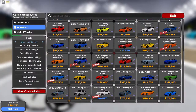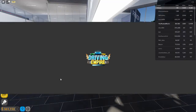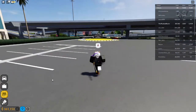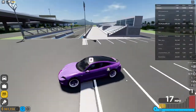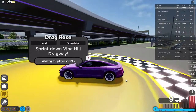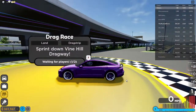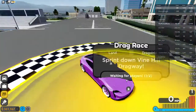Once you have the car, take it down to the drag strip — this is the best place to take it. Now mine is upgraded, and obviously if yours is not upgraded it won't be as good as mine, but you can win a bunch of races with this car and work yourself up to getting the upgrades.